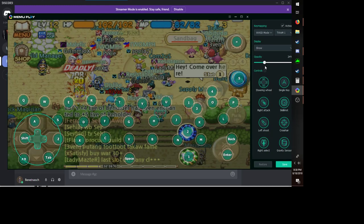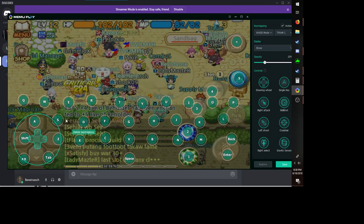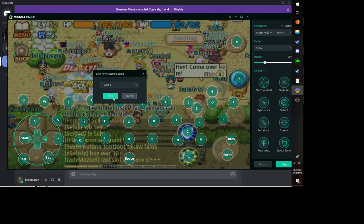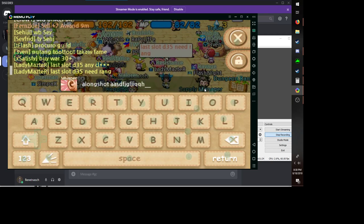So you can see them all right there — 1, 2, 3, 4, 5 on the skills. Then I have all the keys laid out for chat. So if I hit the equals button, it opens up chat and then I can type like this.